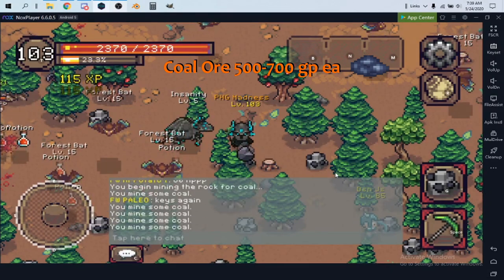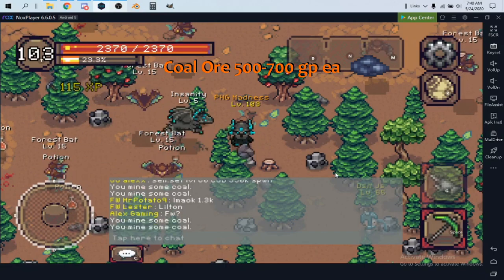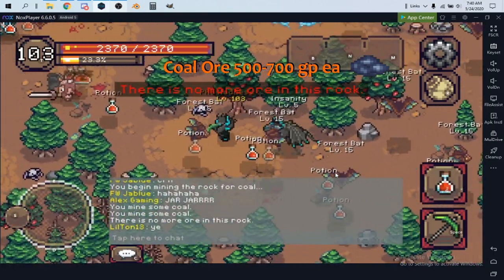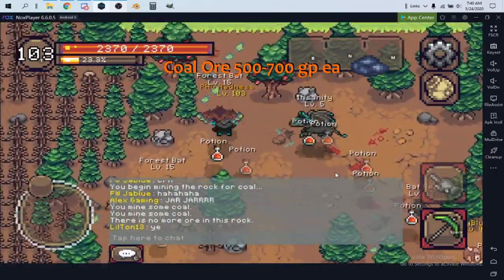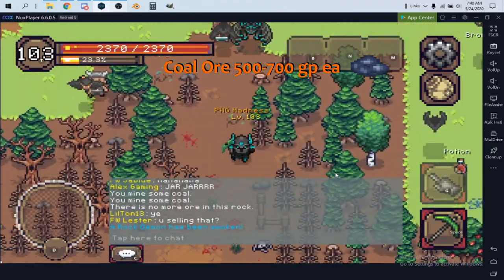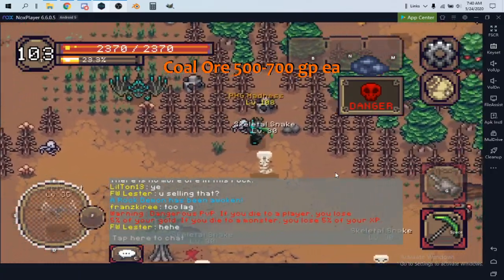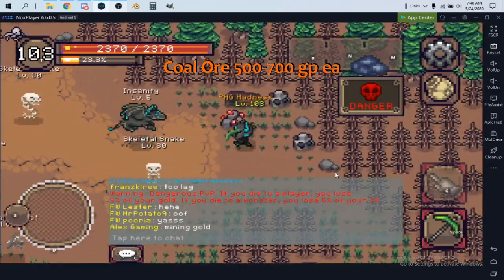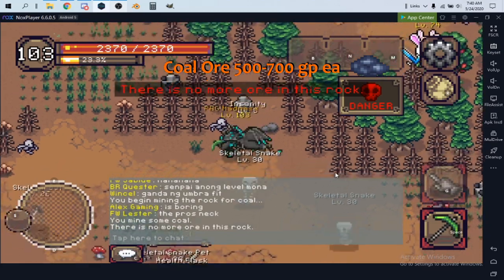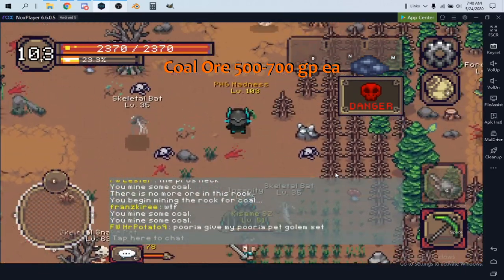Use the four coal nodes here, fill your inventory, then bank. I'd sell in bulk of about 1000, netting around 500K per 1000 coal. There's also a slightly faster area in the PVP zone nearby with four nodes, but if you're not comfortable with PVP, just use the original four. That's coal — very fast method for low-level money-making.